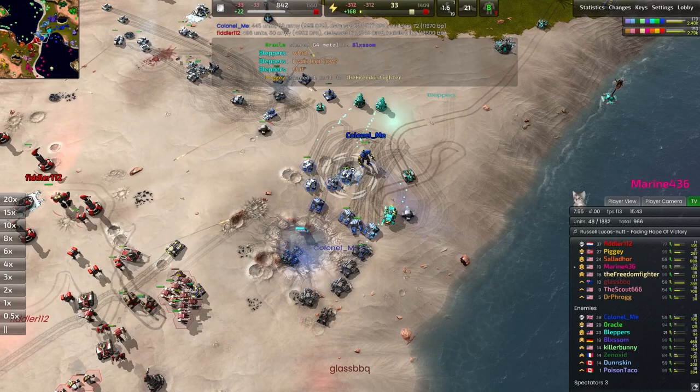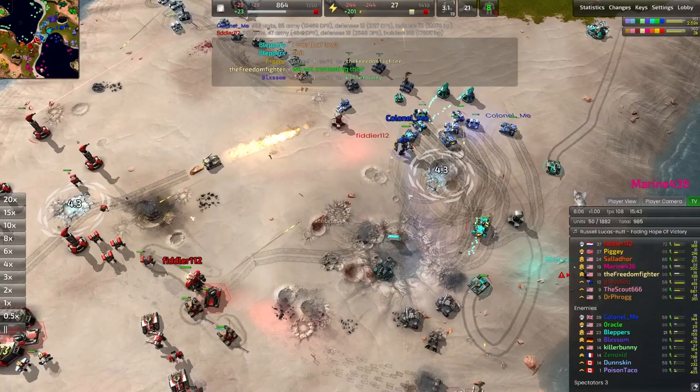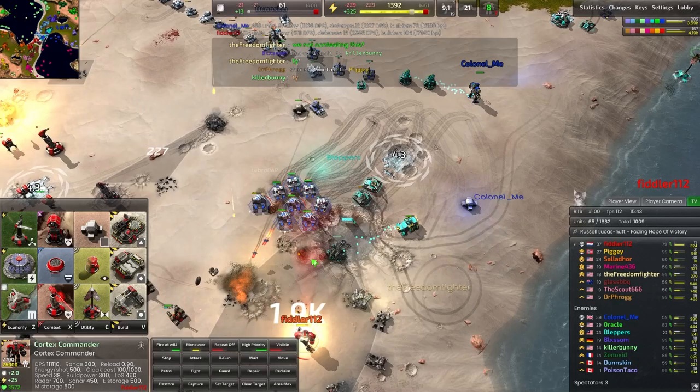Bleppers' Commander going down is an issue — that means this area is no longer held and 4.3 metal per second is not going back into the pockets of the blue team. That hurts quite a bit. Both teams want to vie for control over this, but that metal per second, at least for now, is the real advantage. The Dragon's Maw is being an absolute nuisance, shutting down units like crazy. Fiddler looks like he's going to try and go for the reclaim — dangerous. There are a lot of medium tanks, but those medium tanks are going to guard it, so you could get an excellent D-gun if they overstep.